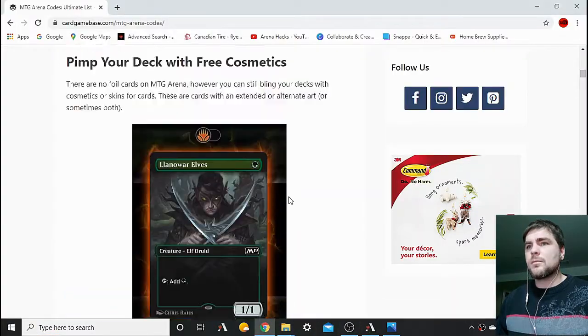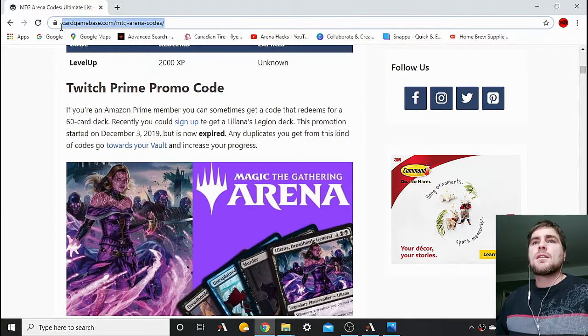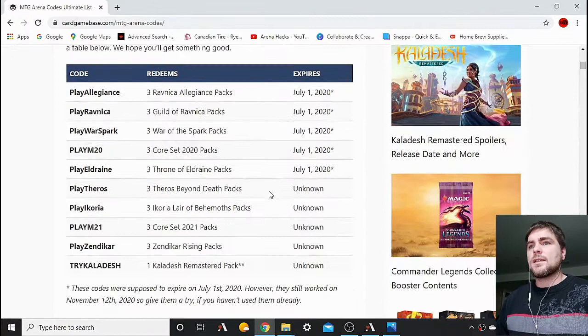Here's the website I really like going to — you might want to copy down this URL. It is going to be really helpful. They've really laid out all the codes here. So this is the code, what you type in — PlayEldraine, PlayM20, PlayWarspark.